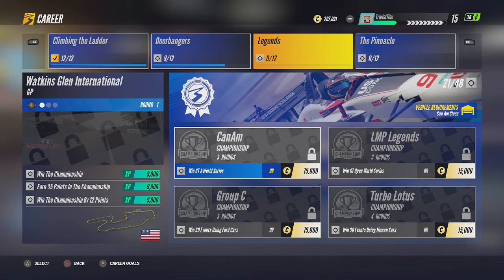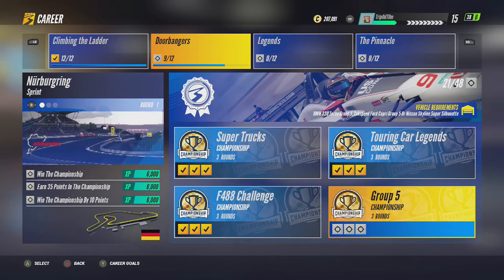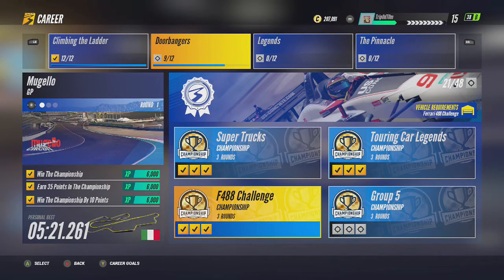If you're struggling for coins, just go and do a quick race on the Knockhill oval circuit — there are plenty of money-boosting methods. Just get enough to unlock one, and then as you play through these it gives you more XP which gives you more money. When I started I had literally 900 coins and now I'm at 207,000, just from doing these.